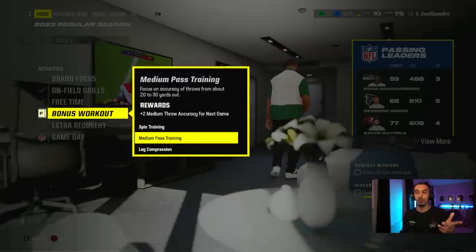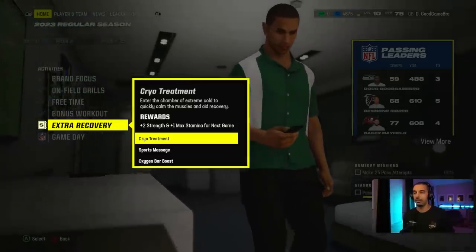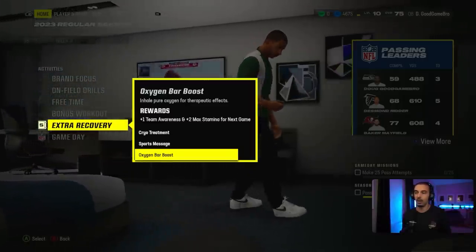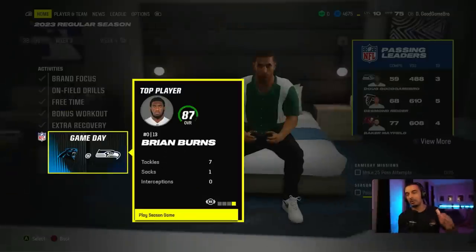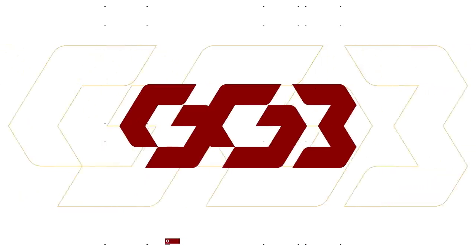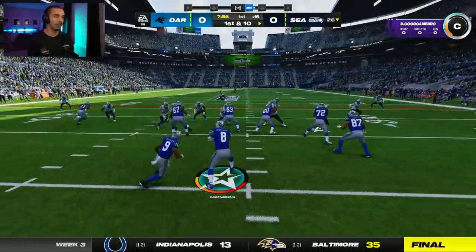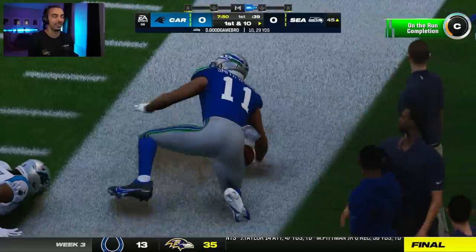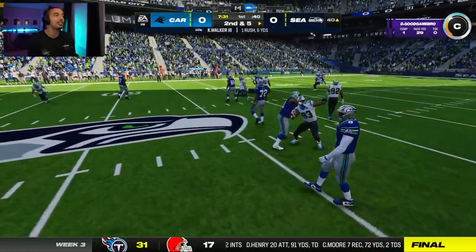We have spin training, medium pass training — which gives us plus two throw accuracy for the next game — and I'm definitely doing that because you've seen what we need, and it's definitely throw accuracy. We also do cryo treatment for awareness and max stamina. The big guy to watch out for in this game is Brian Burns — seven tackles, one sack. We had an A-minus teammate grade last game and need to limit turnovers. We're going to bait the CPU DB and keep it moving with Jackson Smith-Njigba. Kenneth Walker III is getting involved early and often.